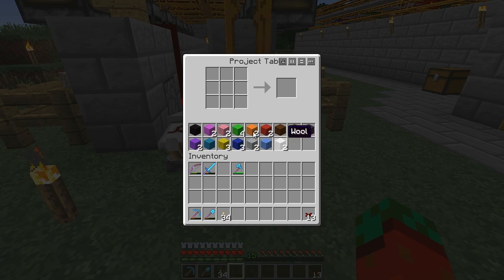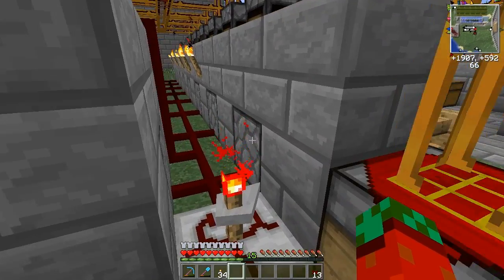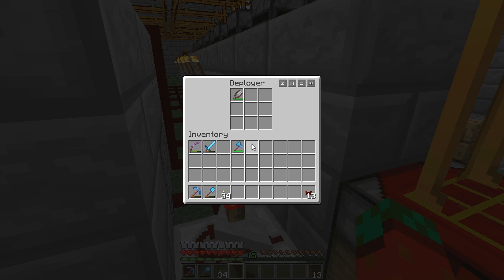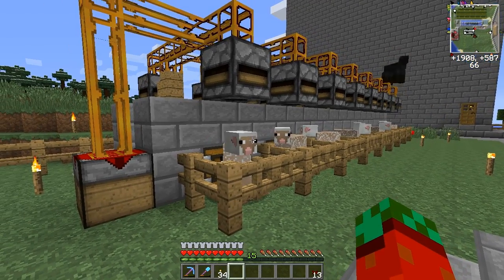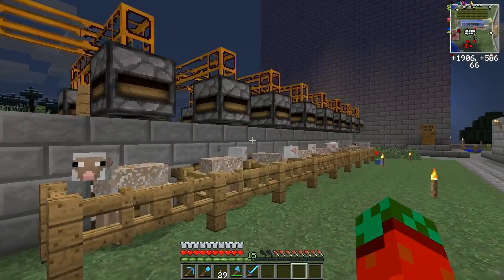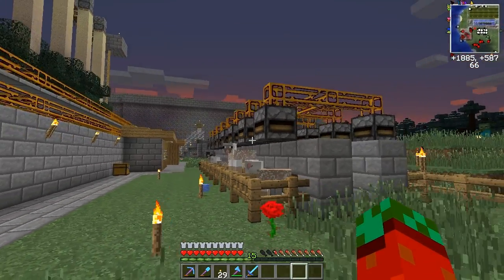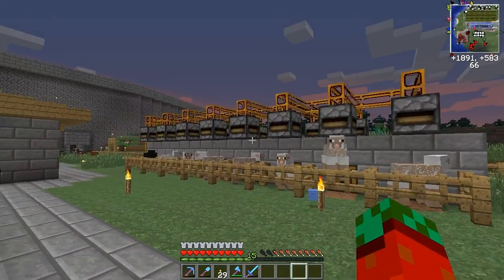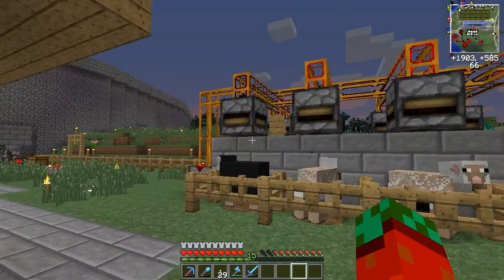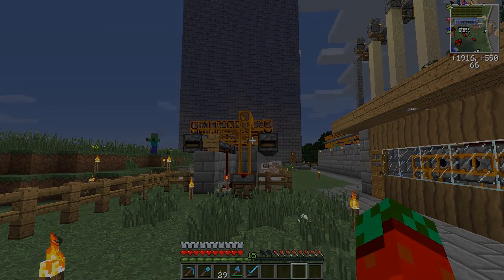So this machine will provide you with every color of wool without any maintenance, except that every several stacks you might want to replace the shears — but you get very far with only one pair of shears, so no worries. I hope you enjoyed this tutorial and the idea of building this to supply you with colored wool. It's a pretty solid design — not very sophisticated, but pretty useful. I hope it'll help you in obtaining all the wool you need. Thanks for watching and enjoy building!